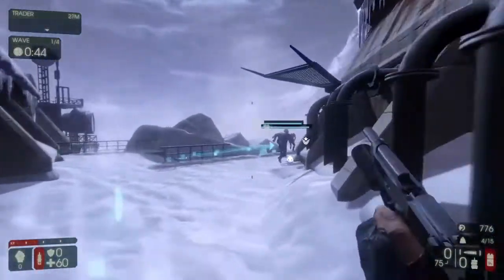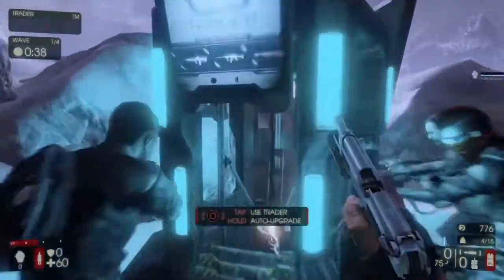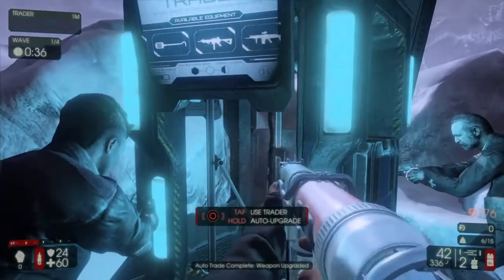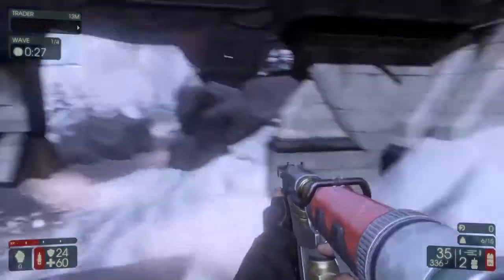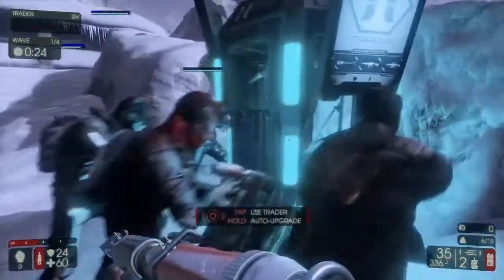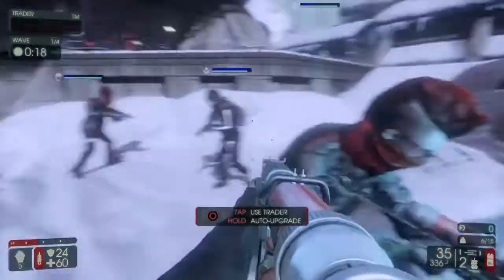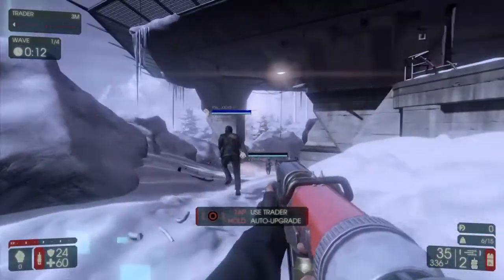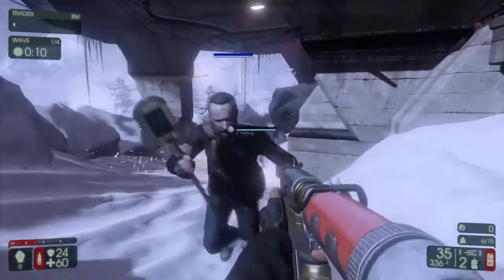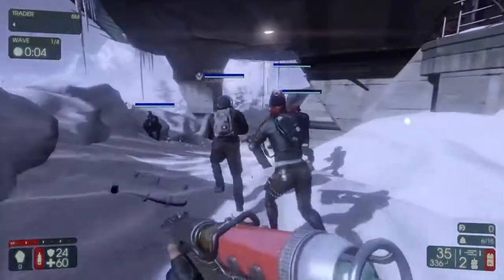All these guys are running to some pod thing so we're just going to follow them and see what happens. I'm presuming you'll just restock your ammo and stuff and maybe get new weapons. Hopefully it's not too far away — I don't like it when you have to spend too much time waiting between stuff. But you can see there's a little counter at the side, like 40 seconds. So we got like a grenade — oh it's like a shotgun rifle kind of thing. Looks pretty cool, hopefully it's quite powerful. I'm not too sure whether you can pick and choose or if everyone gets a different thing — some people have got some really cool weapons.